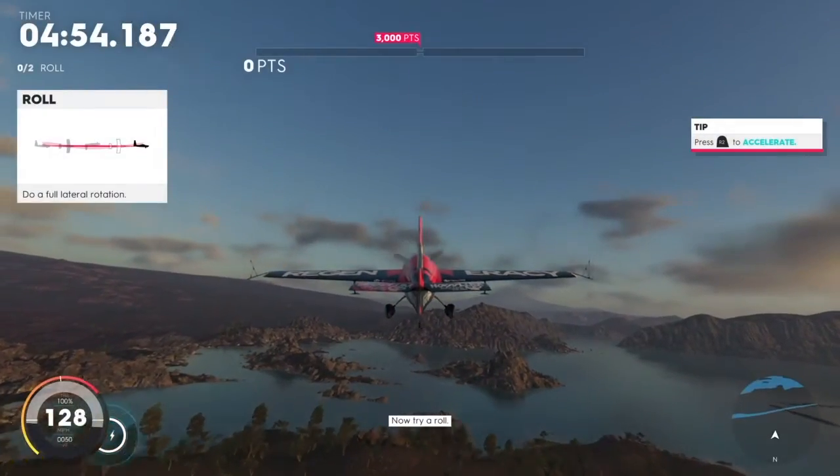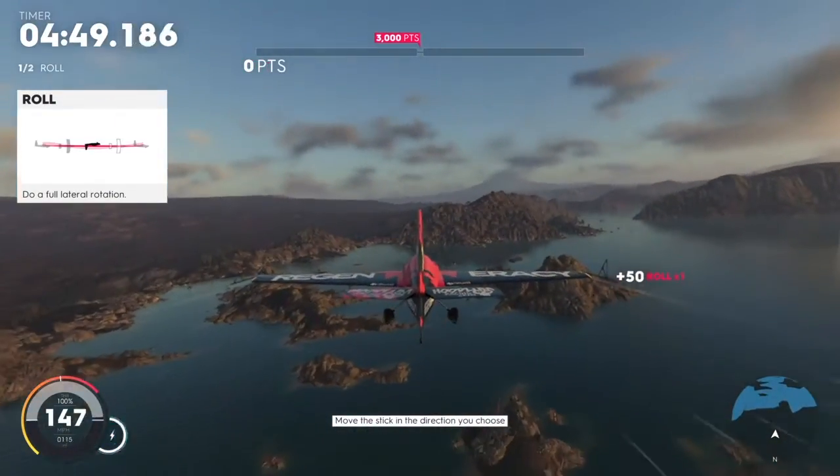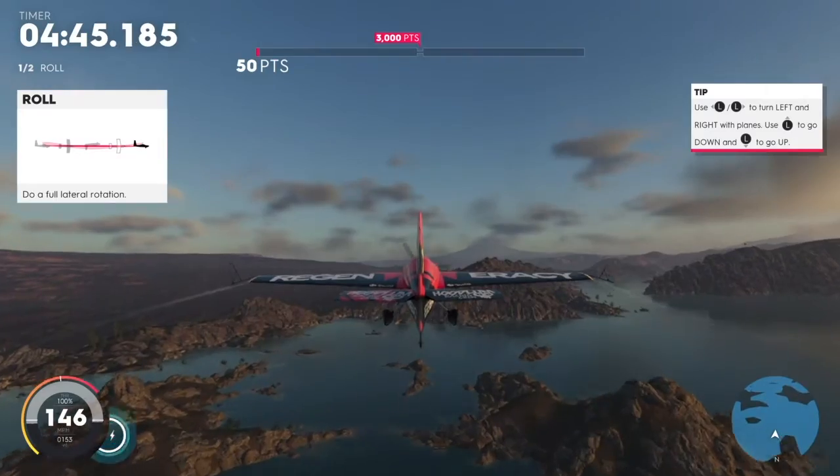As you can see, you start off with basic flying and they give you commands and visual instructions on how to use the planes. The same goes for cars and boats.